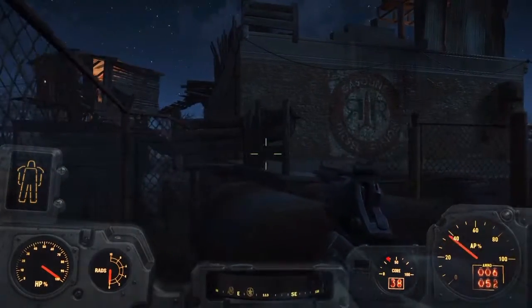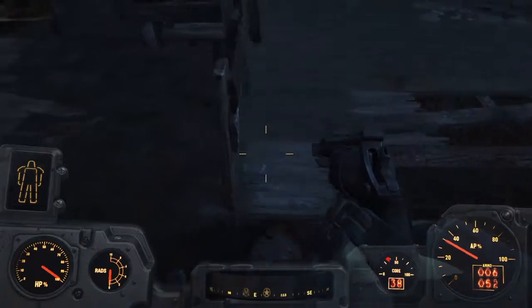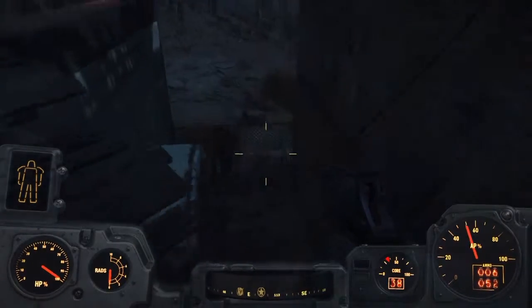Then you have to flip the generator on — it'll open up the seal, and then you can open up the door itself. You go down there and there's like a little bunker with people in there, and that's where the railway gun is. It is so much fun.